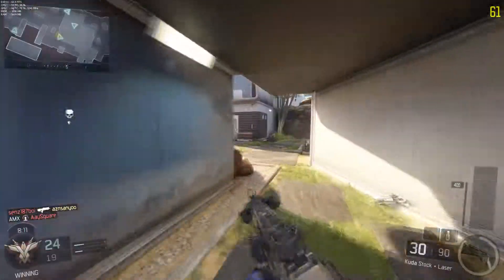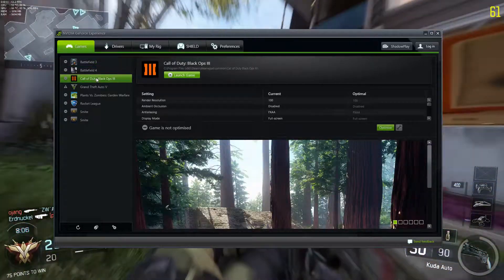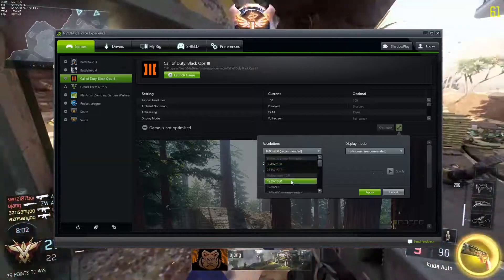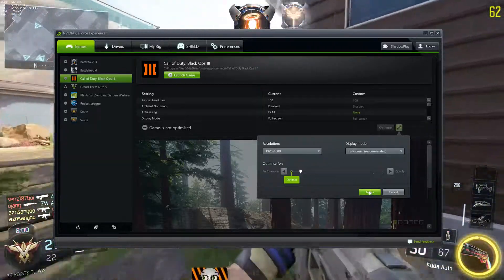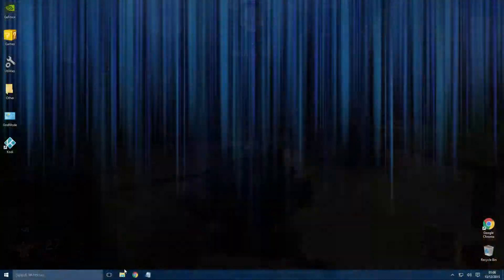Now let's move on to Geforce Experience optimization. With your graphics driver downgraded, open up Nvidia Geforce Experience and click on the Games tab. Find Black Ops 3 in the list and click on the custom settings button beside Optimize. Adjust to what you prefer, such as playing at native 1080p and 100% render resolution. With all that adjusted, hit Optimize, then close out of Nvidia Geforce Experience.